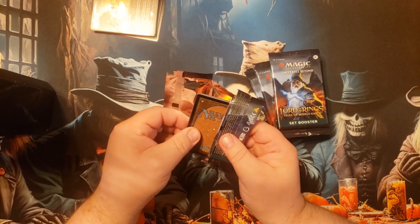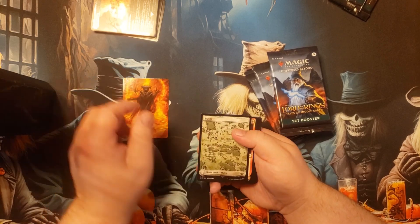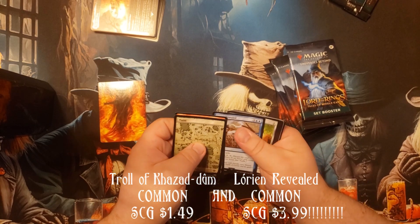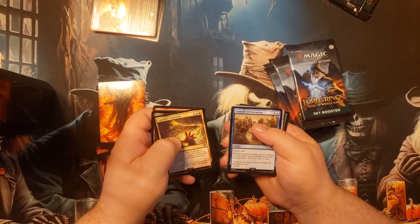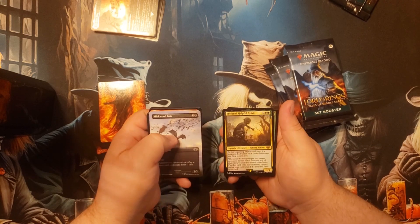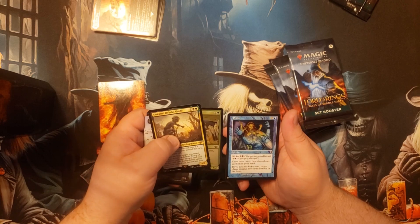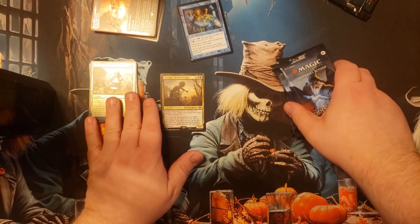Let's see — they have Gollum's Bite, Gandalf Sanction, Council's Deliberation, Merkwood Betts, Smeagol Helpful Guide — that is not gonna do it for us. There's also a Probe, which is unsettling sounding. Smeagol's not doing anything for us, and I don't think there's a single version of Smeagol or Gollum that's really worth much.